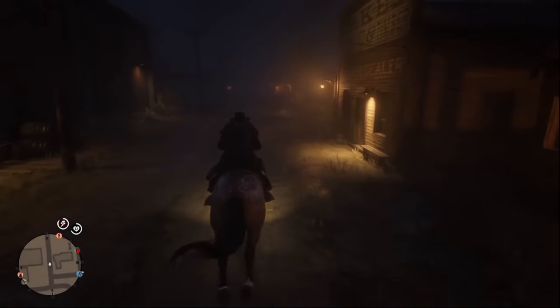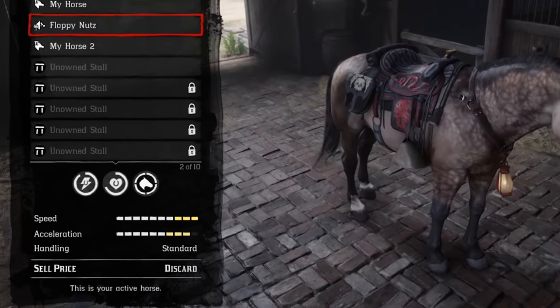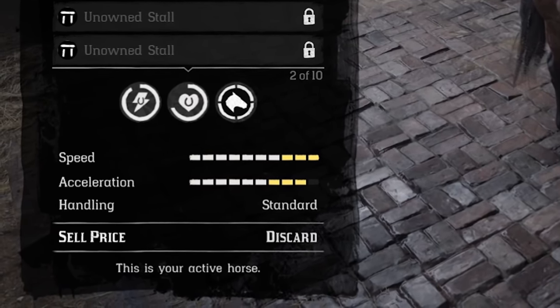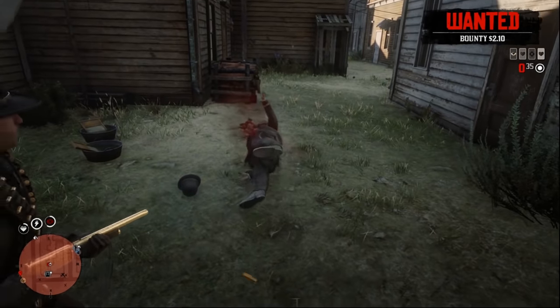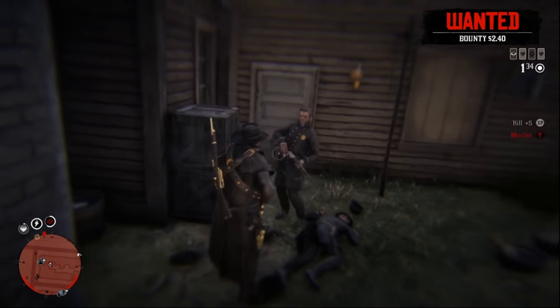Leveling to Bonding 4 will increase your horse's acceleration, speed, health, and stamina, allow you to call him from farther away during gunfights, and allow you to do a sliding stop, which overall is helpful and well worth it.